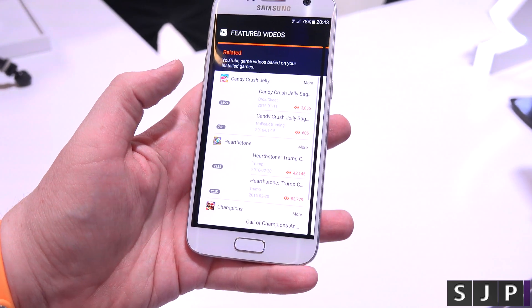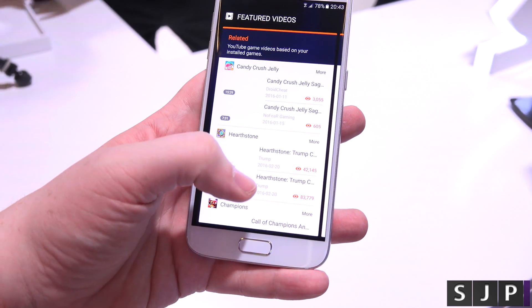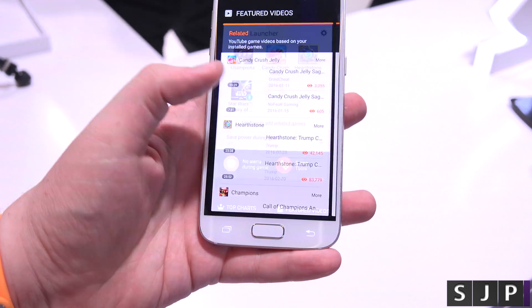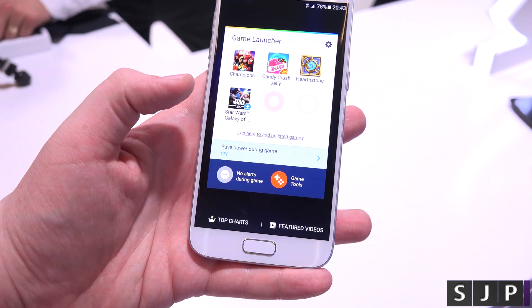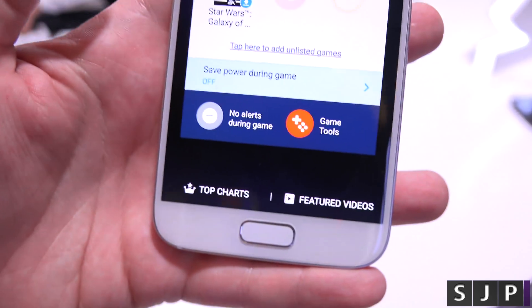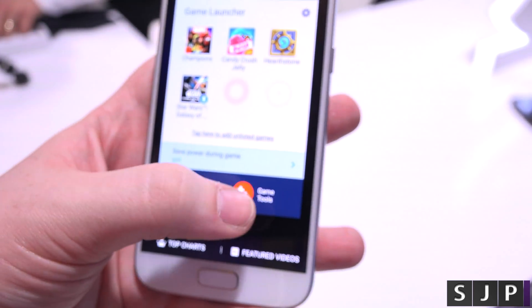Then you go to featured videos and it shows you videos like Candy Crush, Hearthstone, etc. You can then go to 'no alerts during game', which I think is pretty cool actually — it means that it won't disturb you when you're playing a game. And then you've got your game tools.